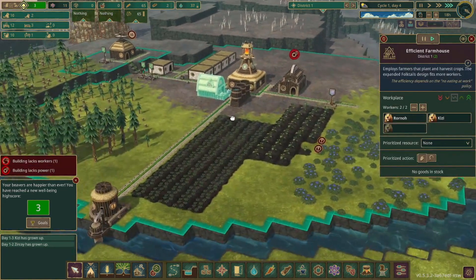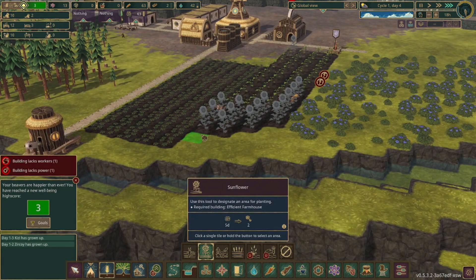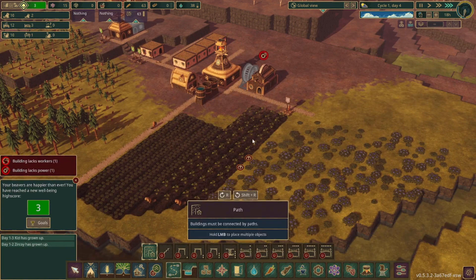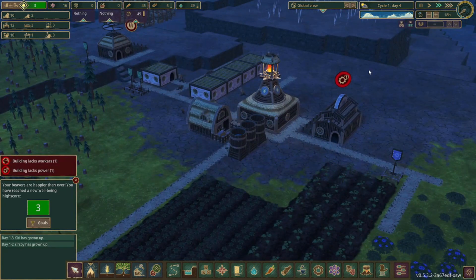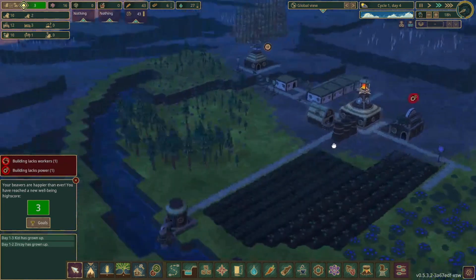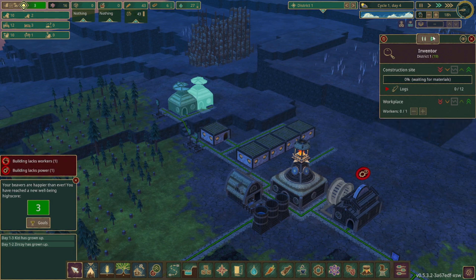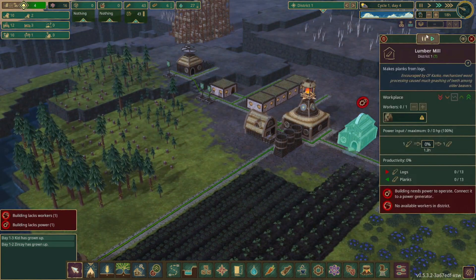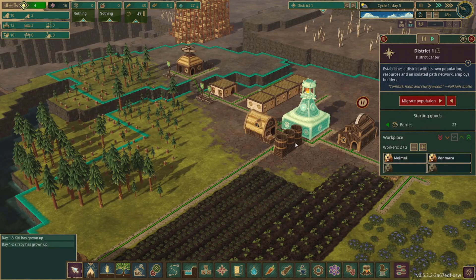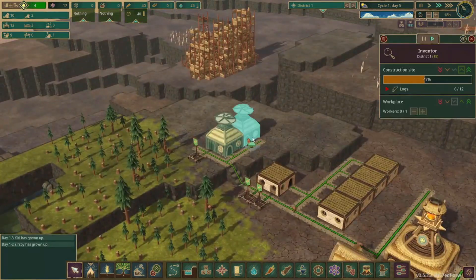These guys are hanging out here — we can expand this a little bit. Wow, they built that fast. We are running short on trees; we still have a bunch that need to grow up. But I think we want to prioritize this now because we only have 16 signs and we need 60. Pause this for now — we have the perfect amount of workers, we can reduce that, and this will get built soon.